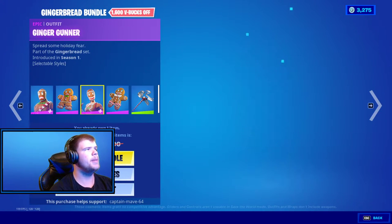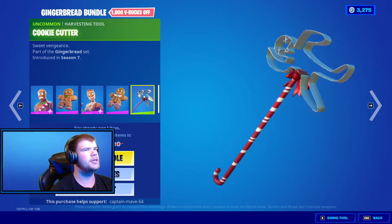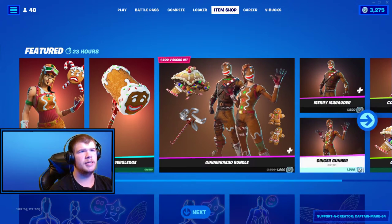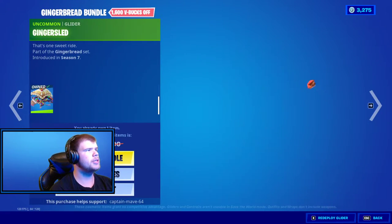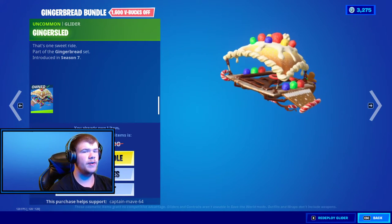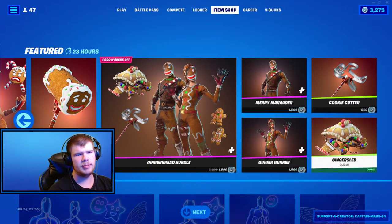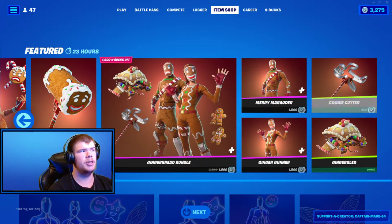The Merry Marauder with the Battling Mini Marauder. Ginger Gunner, the Ginger Gunner and the Cookie Cutter. I'm happy they put these in a bundle because I love these skins to death. It also comes with a Ginger Sled — I didn't see that. Very nice, I love this glider to death as well. I'd say it's probably like 2,000 V-Bucks, maybe 2,100 because the glider's included, so that's probably how much the whole bundle is.